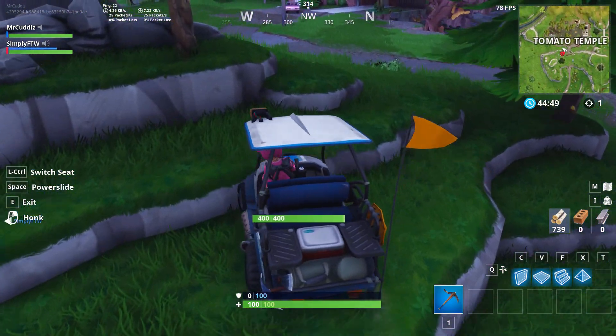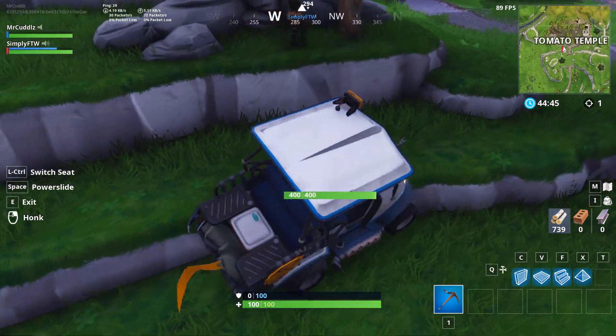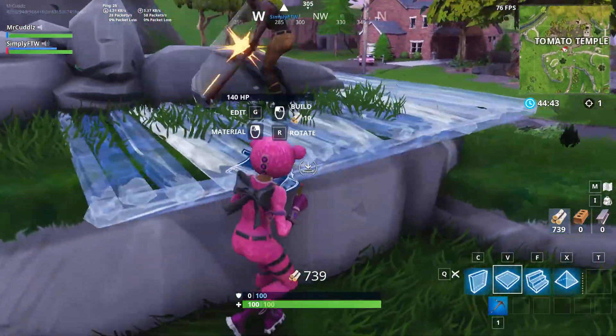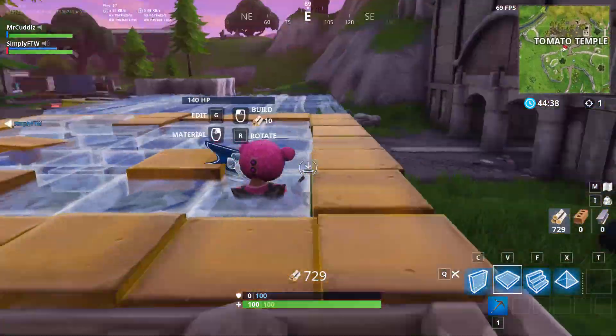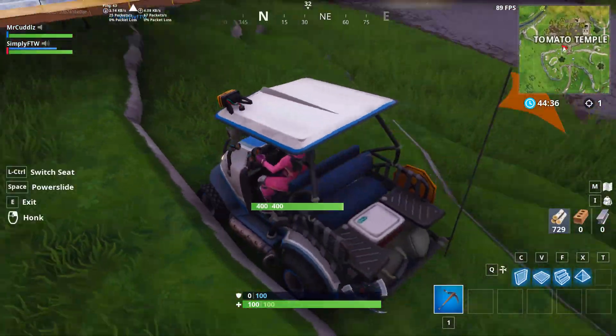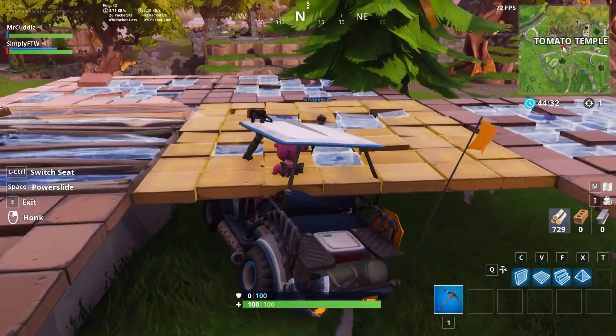Welcome back to another video. Today I'll be showing you guys a quick glitch near the tunnels near Tomato Temple. All you gotta do is place a floor like that and make your friend make a glitch floor like this. It's gonna be a very short video today because it's a very simple and easy glitch.